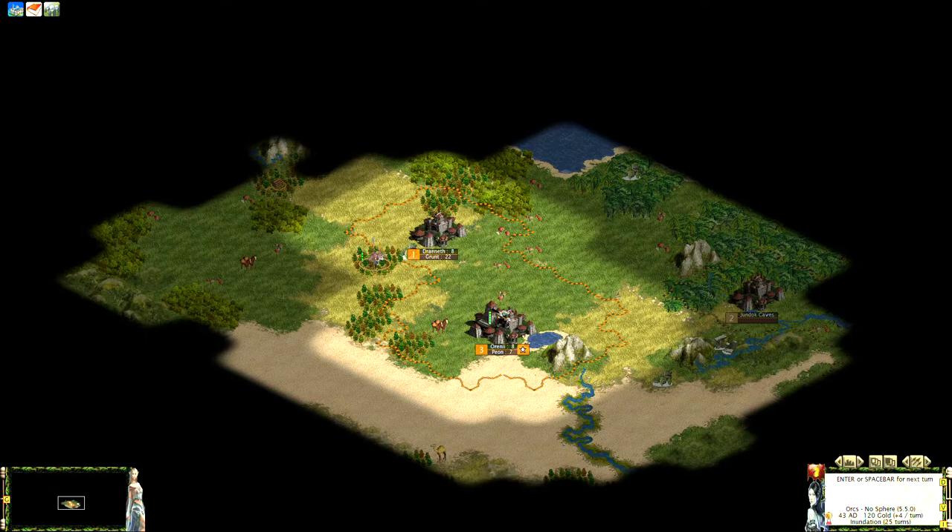Hello again, my name is Ha, and welcome to part two of the tutorial for beginners for the Tides of Crimson mod. Tides of Crimson is a full conversion fantasy mod for Civilization 3. Last time we left off, we just built a new city and were working on getting a worker unit to improve some of the land around here.